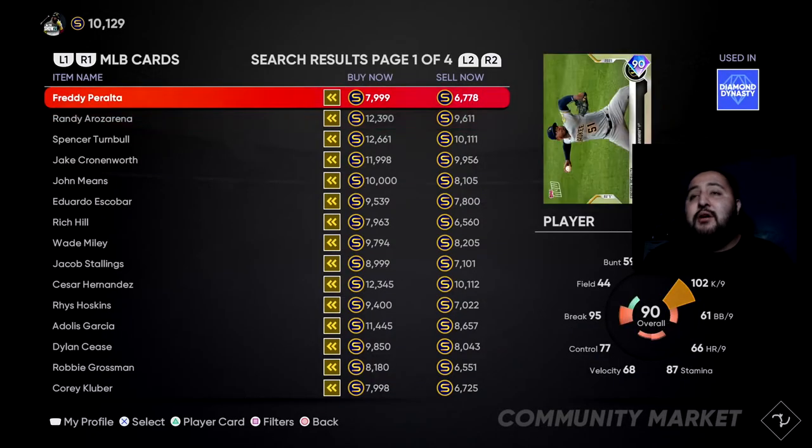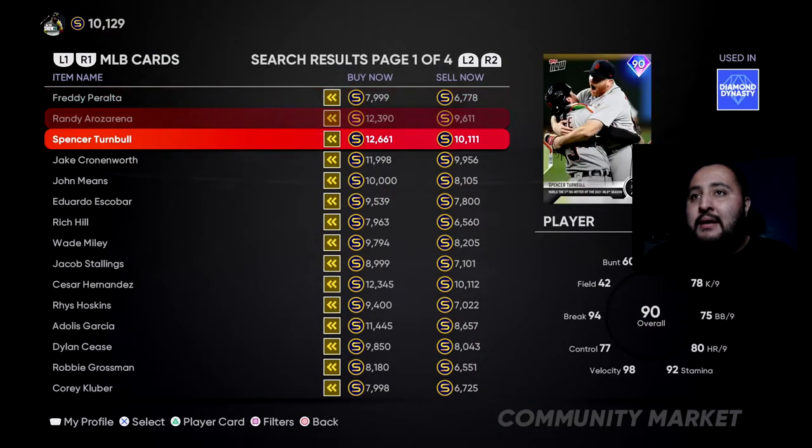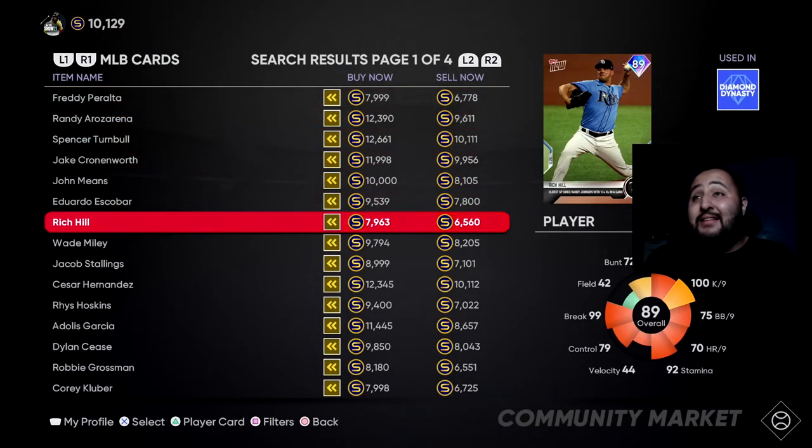First we've got Freddie Peralta — he's a starting pitcher with a four-seam, slider, curveball, and changeup. He's got 87 stamina, 95 hits per nine, 102 strikeouts per nine which is pretty nice for a Tops Now card, 68 velocity — I don't really like that — 95 break, and 77 control. Right off the bat I kind of already don't like this card personally because of his pitch selection and he doesn't throw crazy hard.